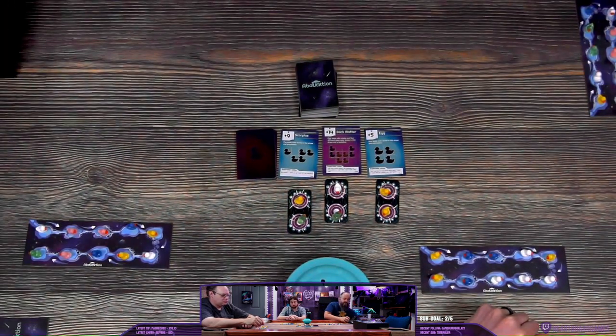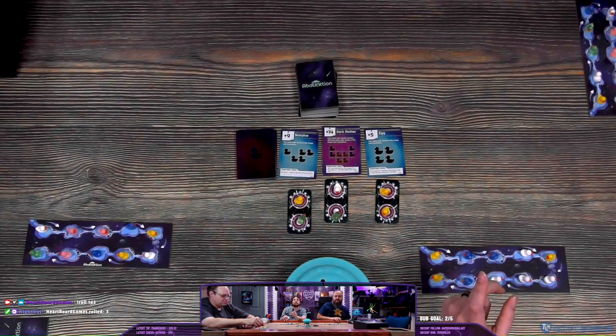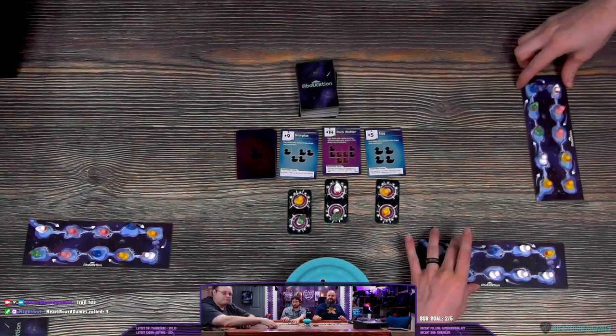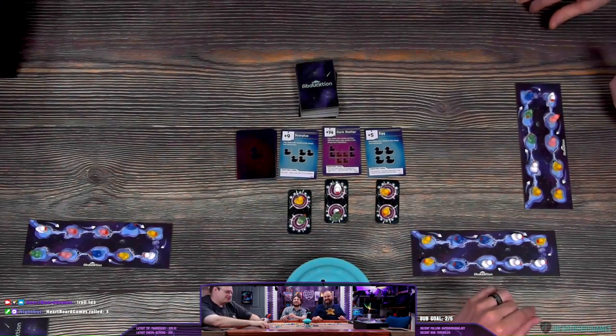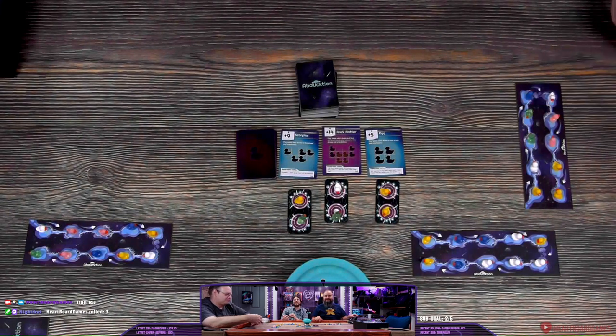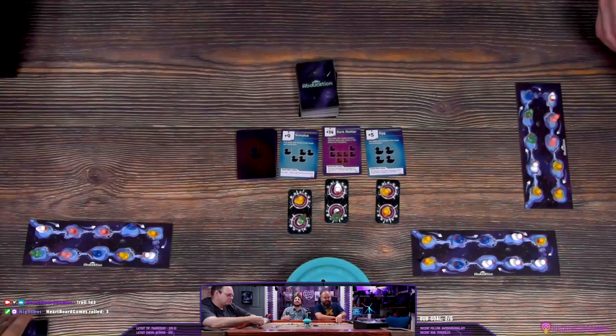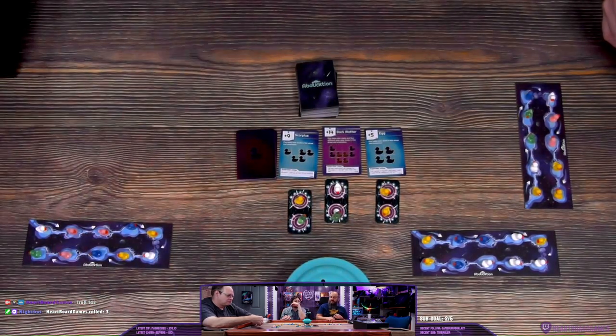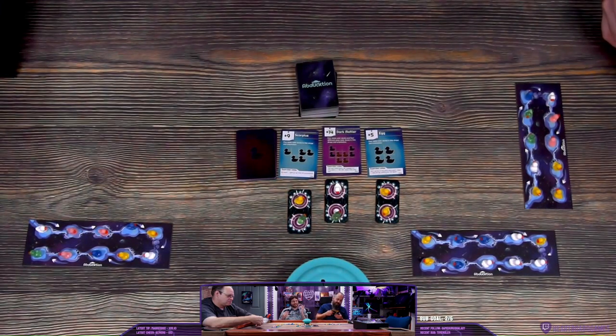Alright, let's roll to see who goes first. We're going to roll a 1d3. Joe's first, position three. Joe, can you move your ducks back? If you're not familiar with the base game, we have three cards in hand, we play them, they manipulate our board in some sort of way, and we're trying to match those patterns out there.